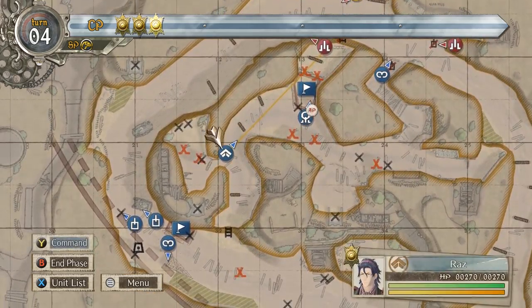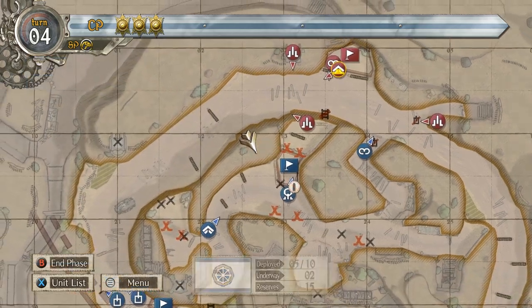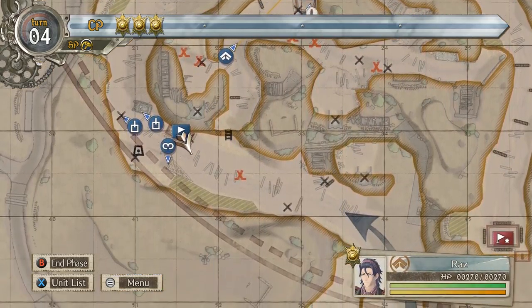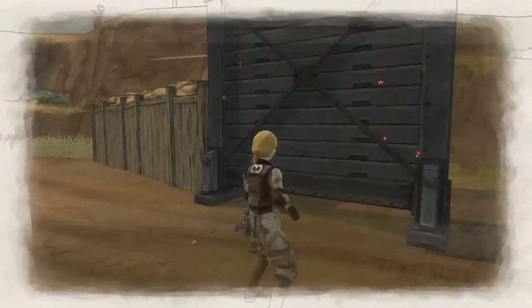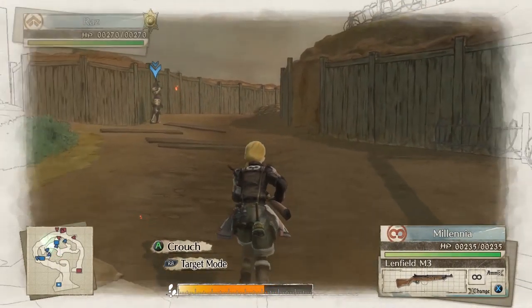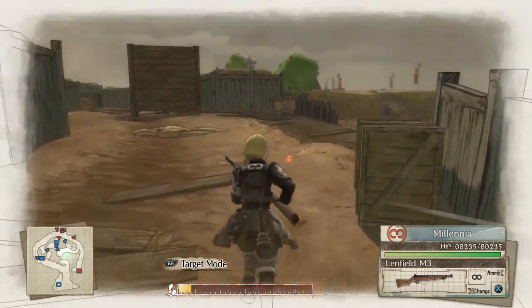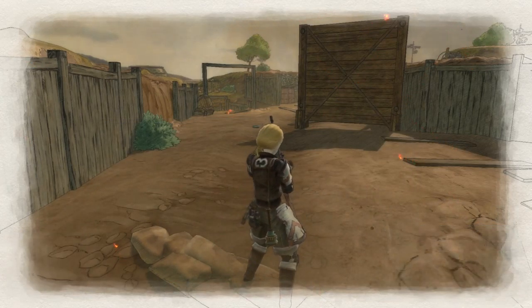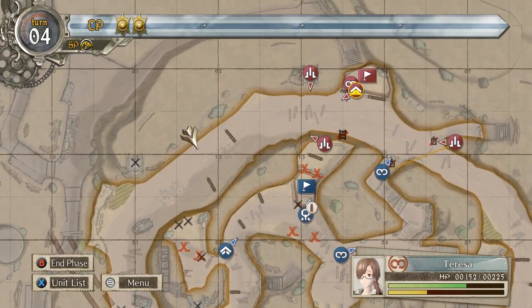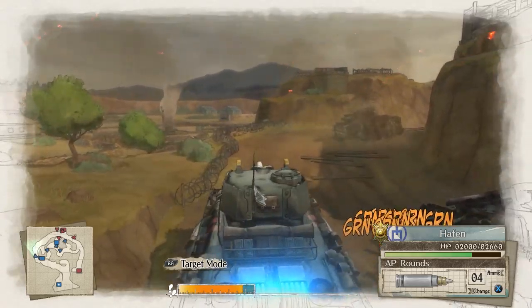I'm gonna bring Theresa forward and see what's over here. I see you — take you out. Trying to hide over there. Last shot. What's down here? There are more people over there. Can I bring Kai back in? No.